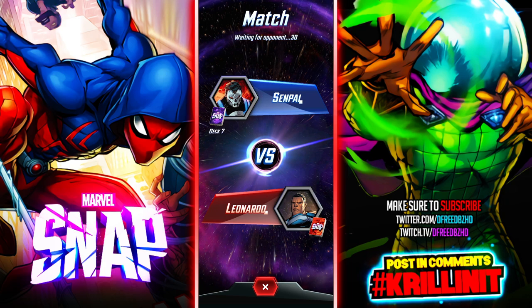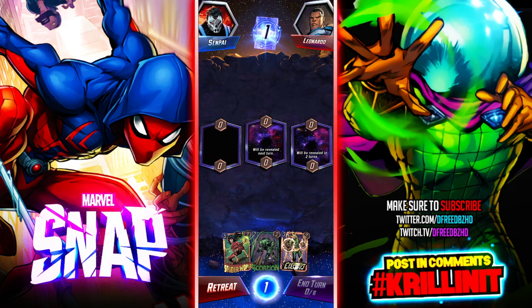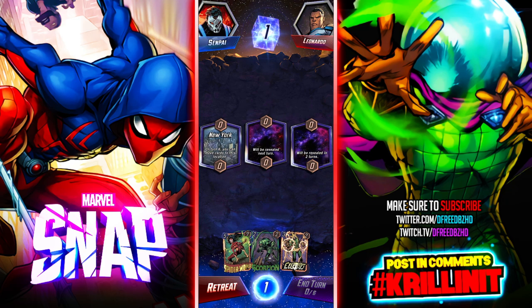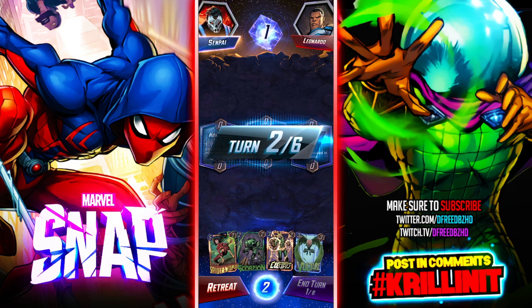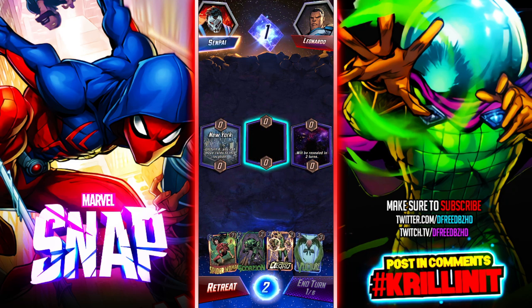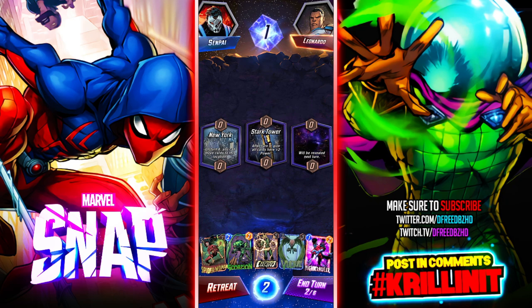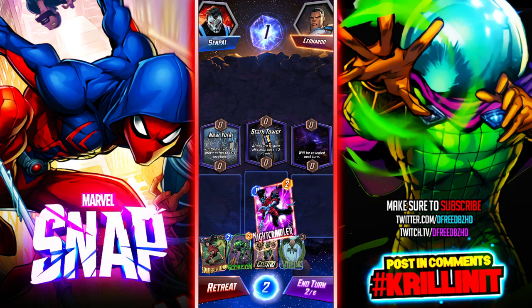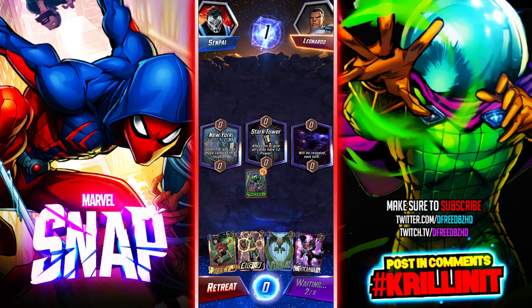We got Spider-Woman. On turn six you can move cards there — that's a really good one. So that means I don't have to play Cloak. Unfortunately if I don't get Nightcrawler — speak of the devil — we're gonna be playing Miles if we get him at his four-cost, which he's not great at. He's only good as a one-cost card.